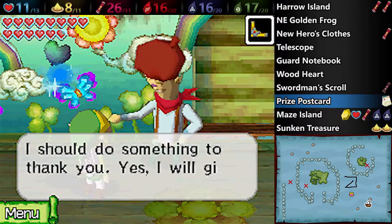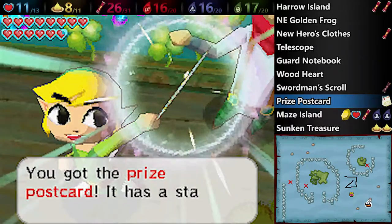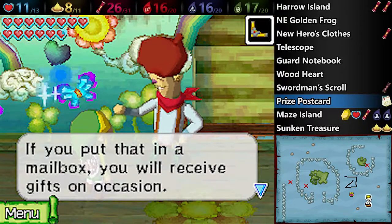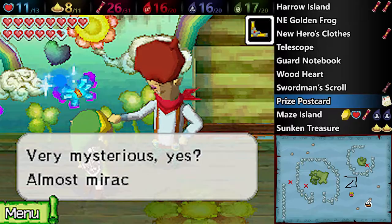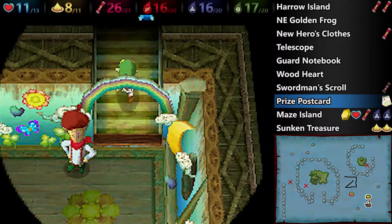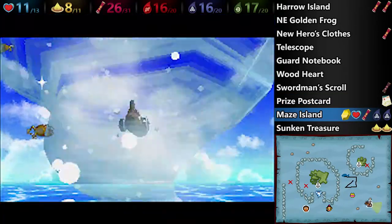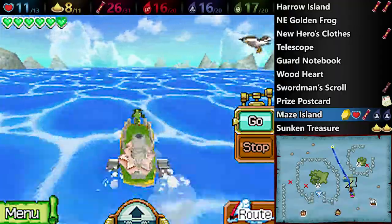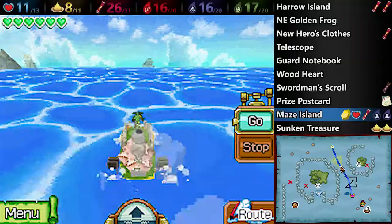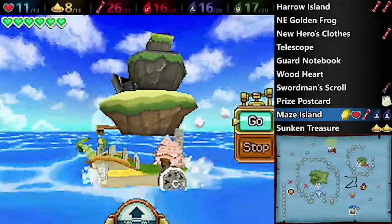When you help the Man of Smiles, he will give you the prize postcard. How this works is you can put it in any mailbox, and then later you will get a prize in the mail. Now if you win the drawing, you will get a picture with congratulations, which is actually kind of worthless. What you actually want to do is lose the drawing, because you will get ship parts as consolation. When you submit a prize postcard it is consumed, and you can go back to the Man of Smiles to earn another by defeating enemies again.